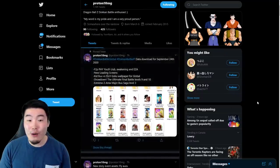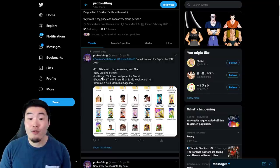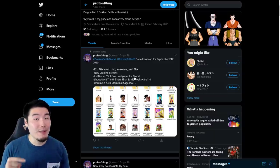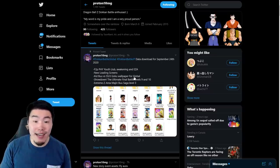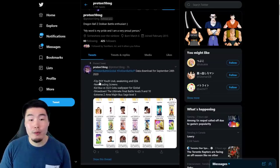So those are essentially all the assets that were added to both sides of the game through the data download. Proton said 'Kid Buu versus Super Saiyan 3 Goku wallpaper for global,' so that leads me to believe it is a Global first wallpaper. We've got the Extreme Z Area Majin Buu Saga level 3, the Showdown — The Ultimate Final Battle — levels 9 and 10 for the story event, new loading screens, and the Free-to-Play Youth Oob awakening medal and Extreme Z Awakening medal.